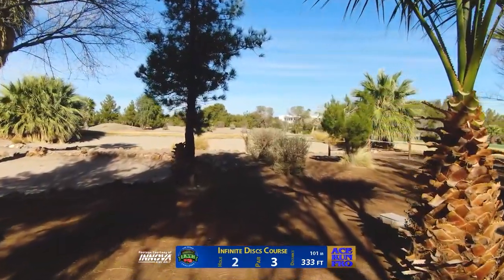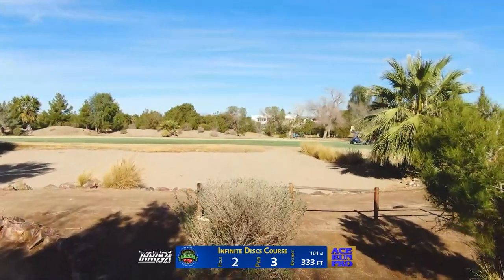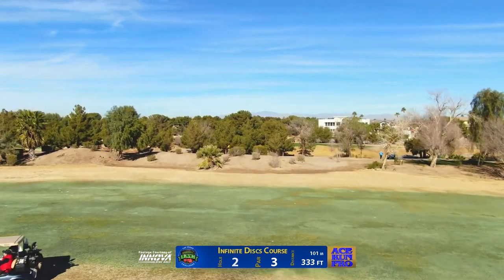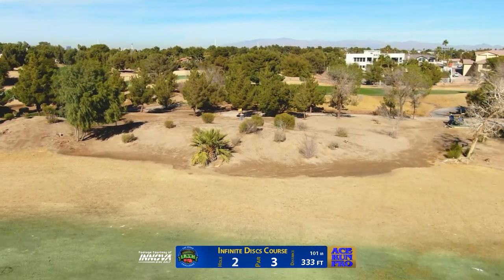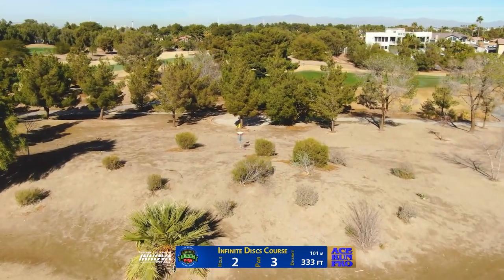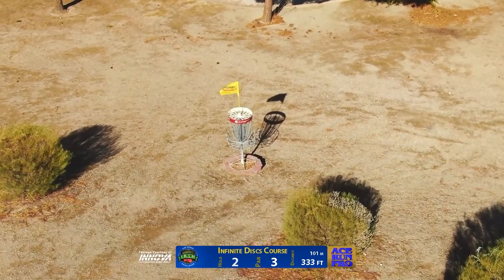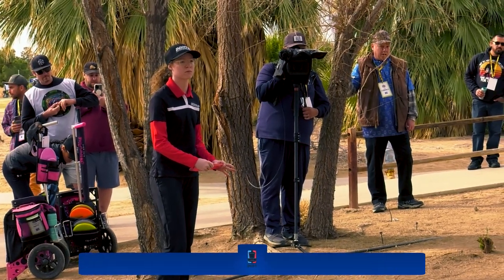Here we are on hole two at 333-foot par three. You can play this hole a couple of different ways, but really the main goal is to get over this hill in front of the basket — give yourself a look at it so you can get a clean putt. Otherwise you're going to have to contend with a tricky up shot, possibly a loft shot, or maybe even a trick shot to get over these bushes. Give yourself a clean layup and take home a par. This hole is very reachable for this division, so I'm expecting to see some twos here.